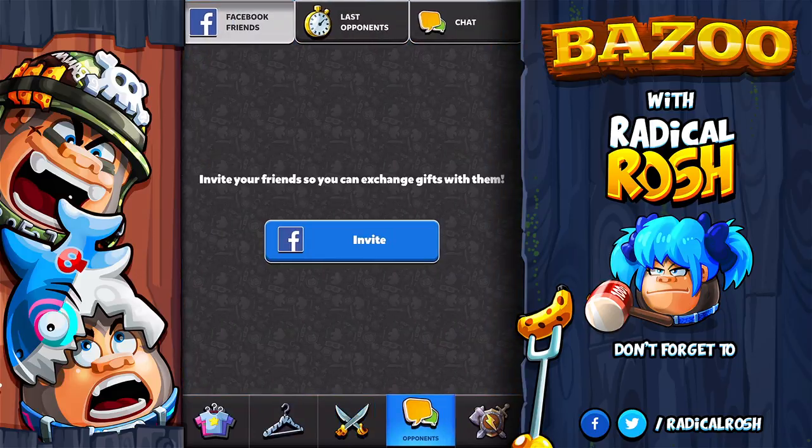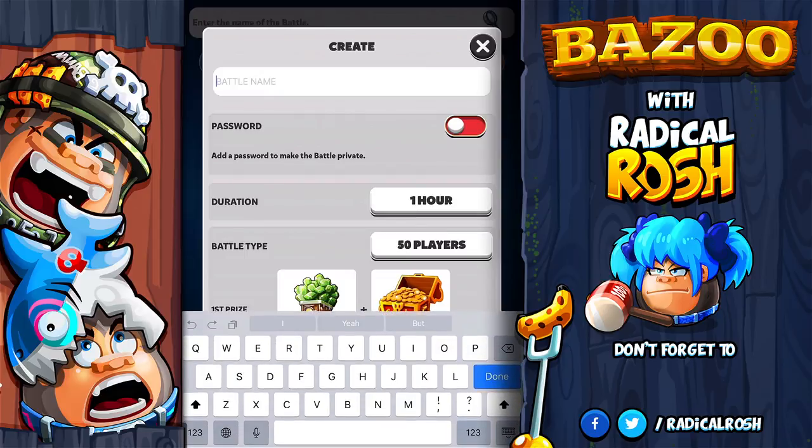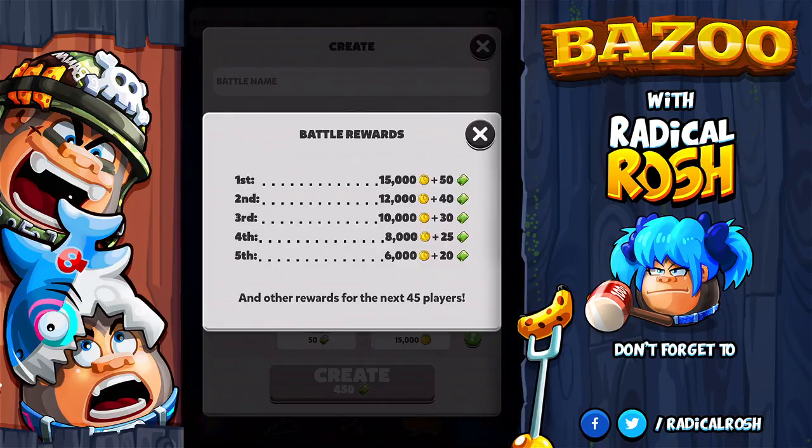The first one is the new battles. Now you can create battles up to 100 opponents. You can choose the battle capacity and rewards, and if you want you can use a password to create battles with your friends. We also have the option to set the battle duration — how long you want the battle to be on. Only the fights in the battles are taken into account, so don't even think about joining a battle to eat the bananas without fighting.